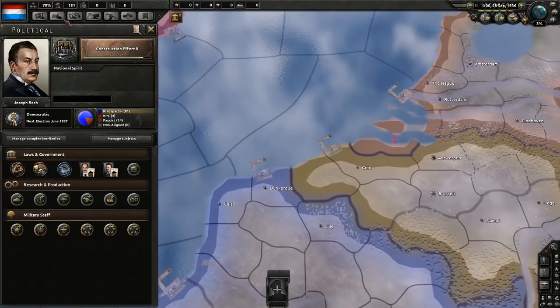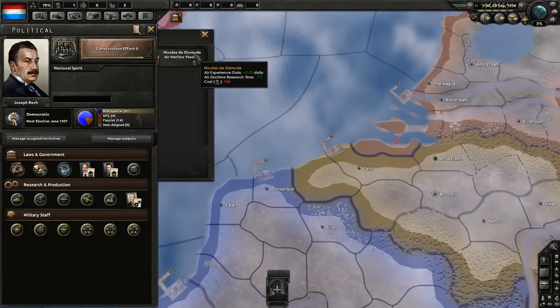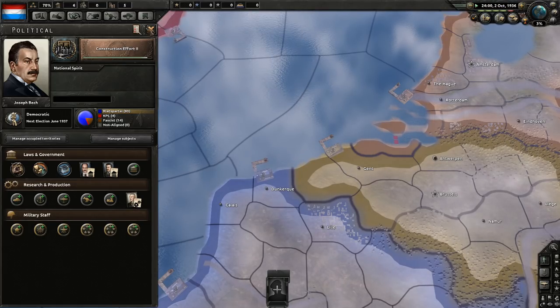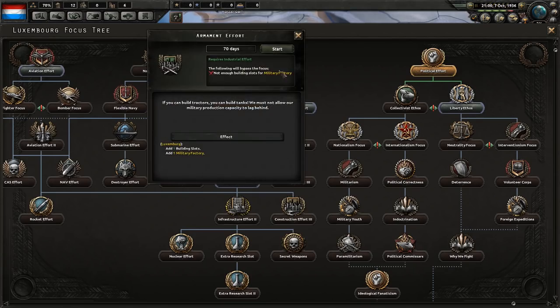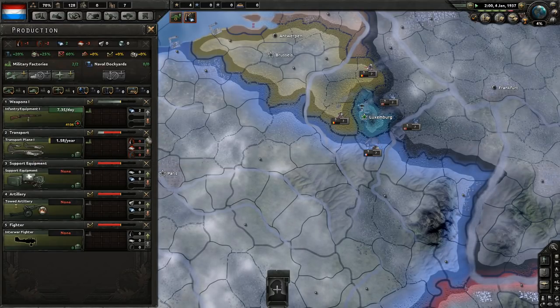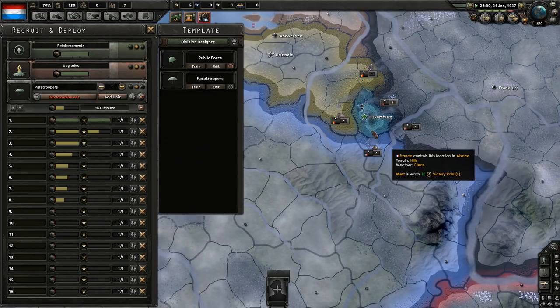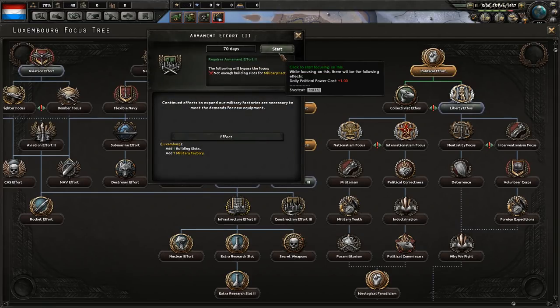Concentrated industry. Again, enough political power to modify the government. I am going to hire a military theorist, mostly because I will actually need all that army experience he will provide us with. I only need around four or five planes of this type. After that, we will cancel this production line and focus on other stuff. I am purposely not deploying them yet. Let's go with free trade and the final armament effort.